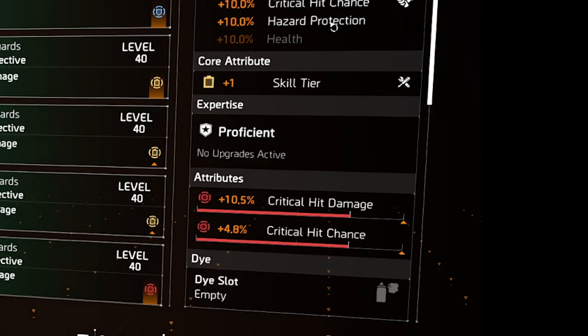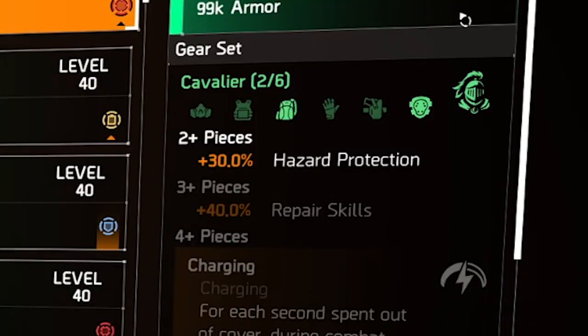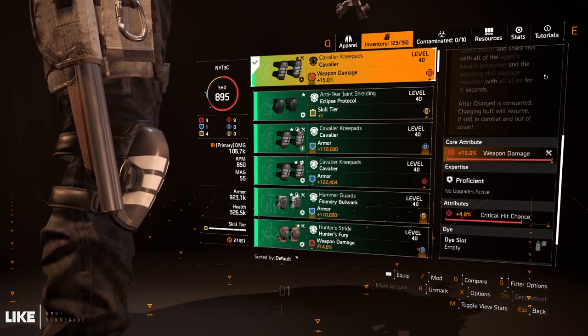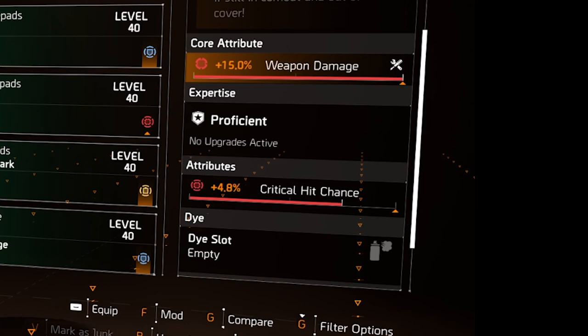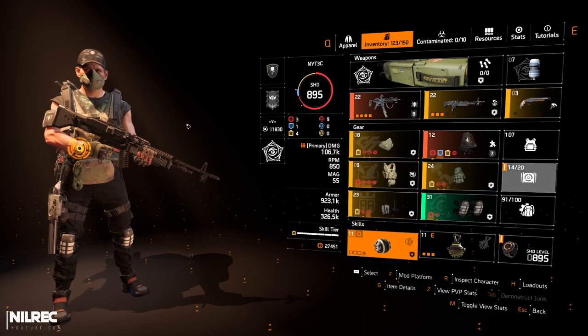You get hazard protection from the SHD level, from the gloves, the rest from Cavalier, and then your Booster Hive brings it to 100 percent hazard protection. Re-roll the core attribute on the gloves into skill tier, and you want critical hit damage and critical hit chance. Lastly, for the knee pads I'm using the Cavalier gear set — the two-piece bonus gives 30 percent hazard protection, which is essential. The core attribute is armor, so re-roll to weapon damage, and ideally you want critical hit damage instead of critical hit chance.